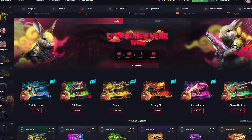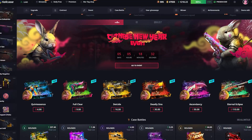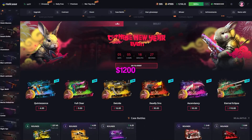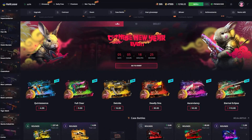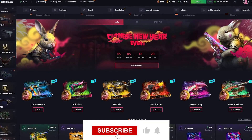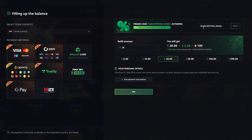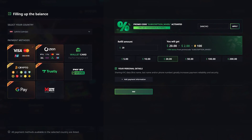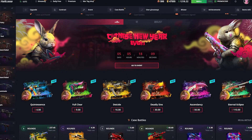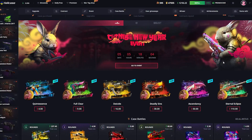What's up guys, it's Sancho back again with another video and today we're going to be playing on Hellcase.com once again. We have $1,200 in the balance. In the last video we made like $400 something profit. If you would like to play on the site, click on the refill button, enter promo code Sancho, click apply and you are going to get 10% to your deposit. Let's get straight into the video.